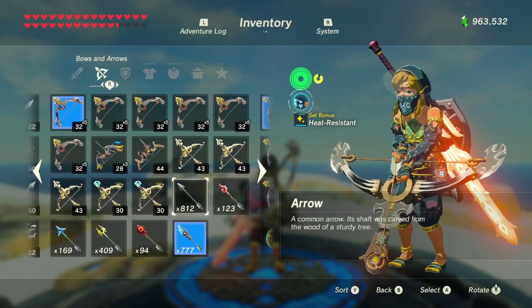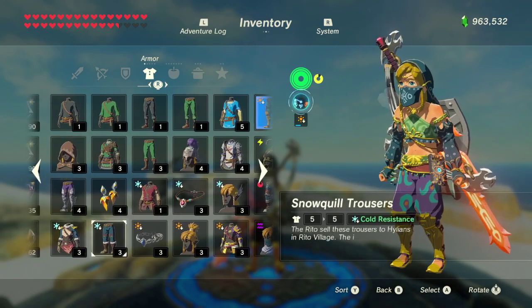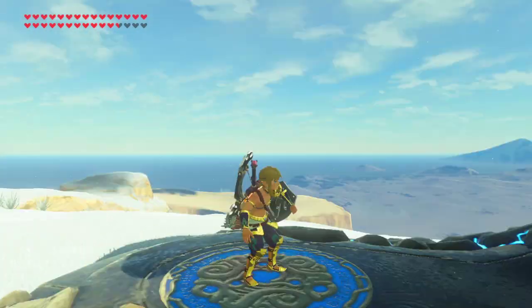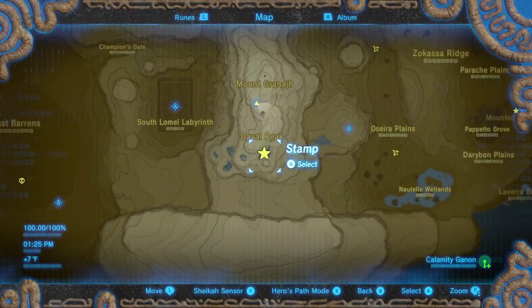My ideal choice of clothing for this is two pieces of desert voe — the pants and the shirt — and then the ruby circlet with a flaming weapon. I chose to go to this location down here.